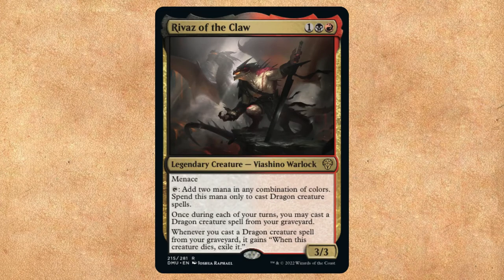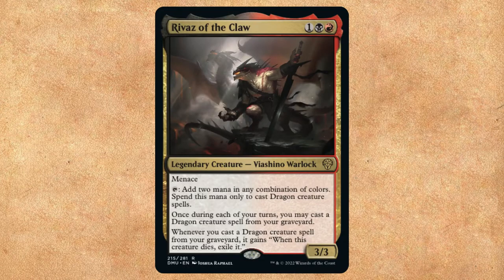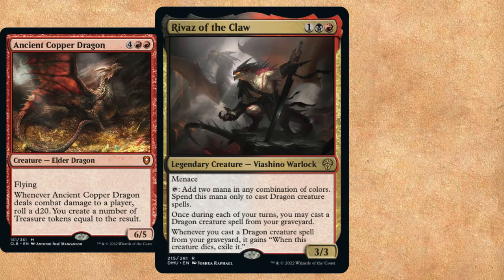Rivaz of the Claw is one black-red for a Viashino Warlock. It has Menace, and when you tap it, you add two mana in any combination of colors. Spend this mana only to cast dragon spells. On top of that, once per turn, we can bring a dragon from our graveyard to the battlefield just by paying its mana cost.